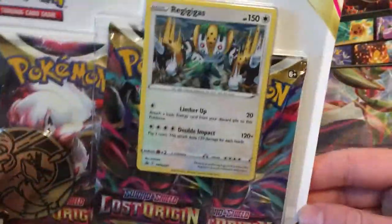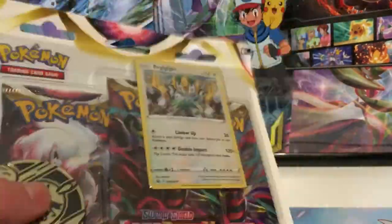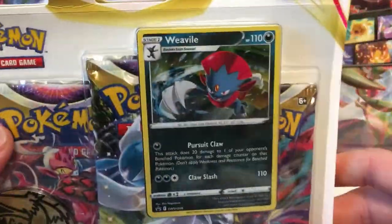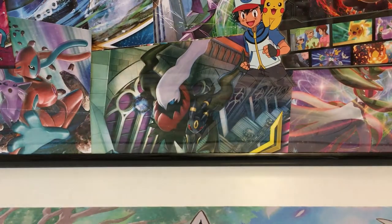I don't want to keep you guys going too long. We got the Regigigas. I don't understand why they did Regigigas and Weavile - two Pokemon that aren't really popular. They were doing Evolutions forever, but they stopped doing them on this set, oddly enough, for almost the last set of Sword and Shield. But let's get cracking. Me opening up all these three packs usually takes a very, very long time. Videos tend to be a little longer.